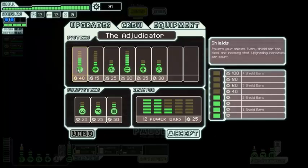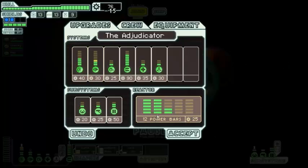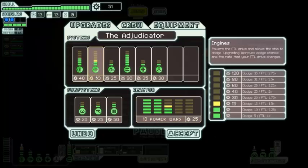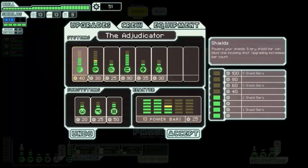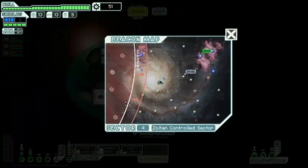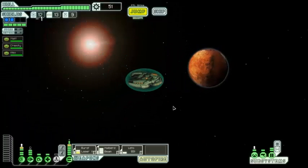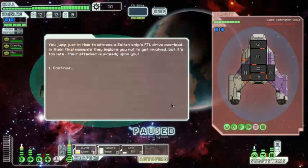It's going to cost 100 for that upgrade. Let's do this — maybe we can do it again. We're very close to being able to do it again. I think we're making the right choice here — dodge chance. I normally don't go for evasion chance, but I think we'll try something different, seeing as how well the last run went and we didn't really power up our engines for that run.